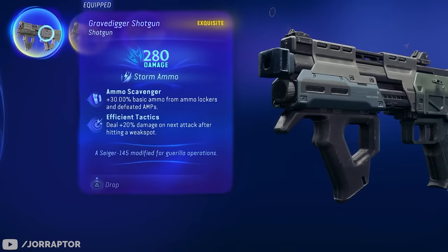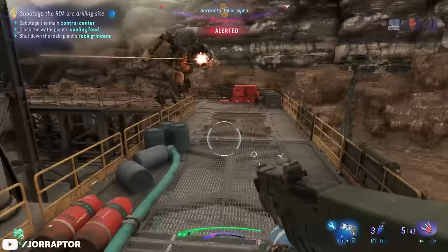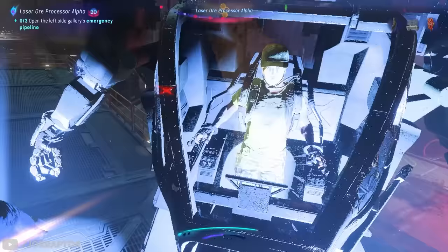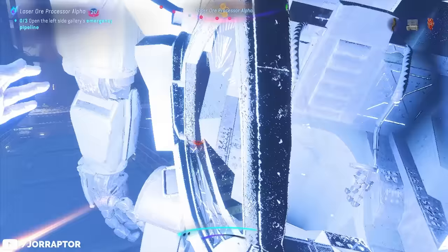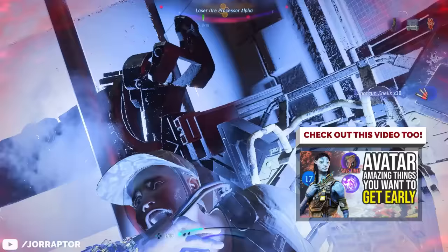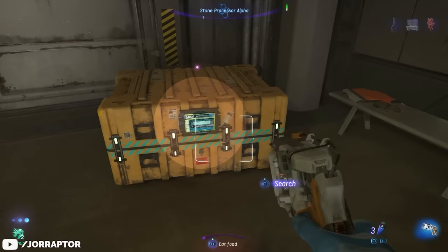If you focus on a weak spot you also get 20% more damage on the next attack. Shotguns are amazing in this game — you can one-hit kill an M-suit by focusing on the soldier. They're great in flying combat as well, and they have storm ammo so you can do the stun-and-eject skill combo. You get this amazing shotgun from completing the level 19 RDA Stone Processor Alpha base in the Upper Plains. Complete it and you will get the shotgun as a reward at the end.